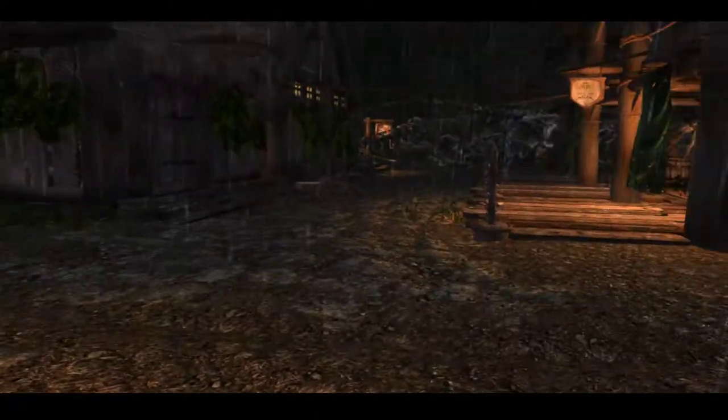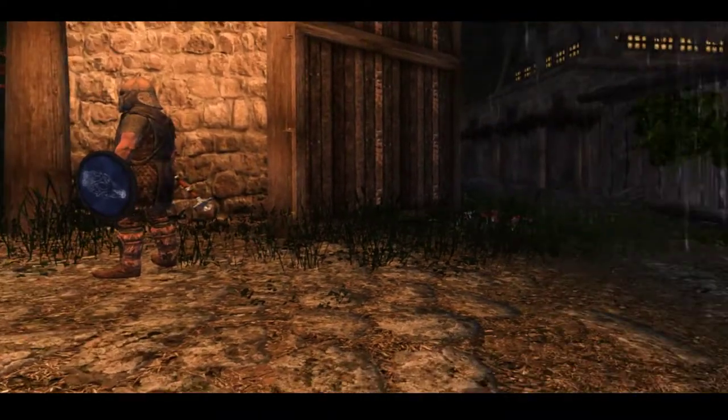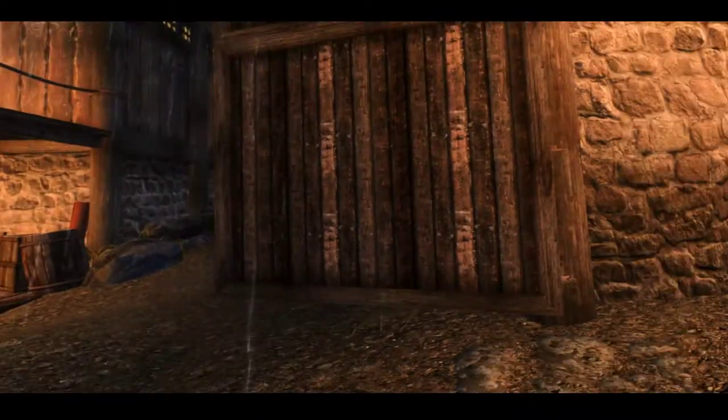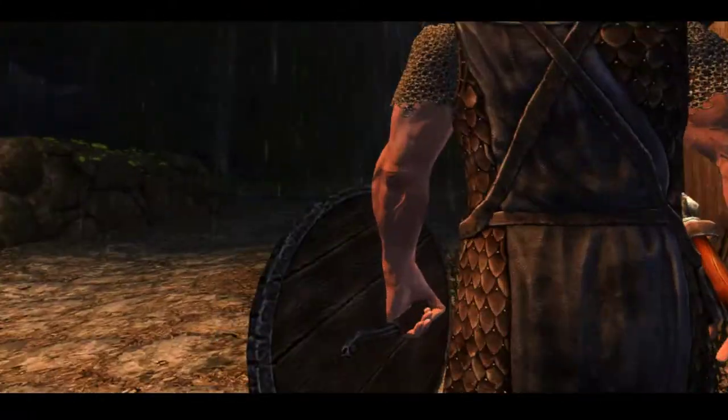When I actually apply the ENB — okay, so it was cached. Here's the issue. Let's see how dark it is. I can disable skylighting, and that actually looks pretty nice, but it's too bright — so I'm not sure what to do.